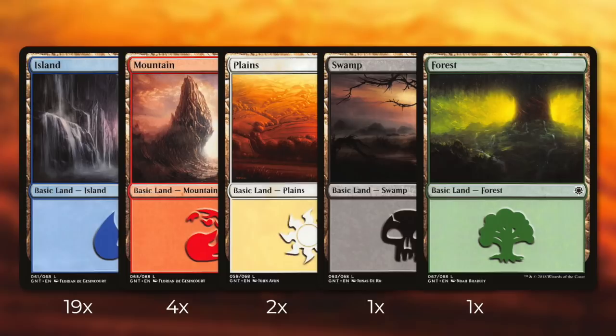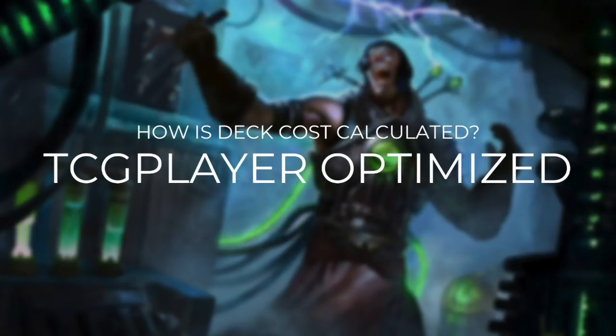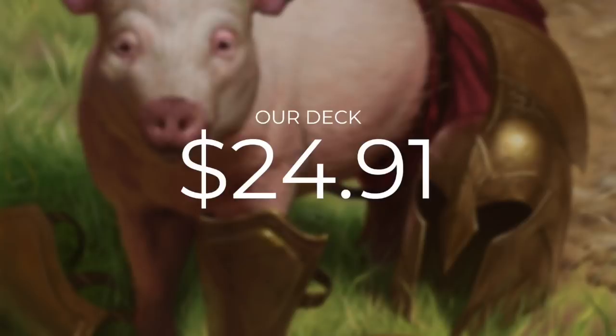Now that we've gone through every card in this deck, let's do a quick price check. Deck costs are calculated using TCG Player optimization, including heavily played and damaged cards. The average Reaper King EDH rec deck is going to cost $254.89, but our deck comes in at just $24.91. Neither of these costs includes the commander since this is a commander-excluded episode.